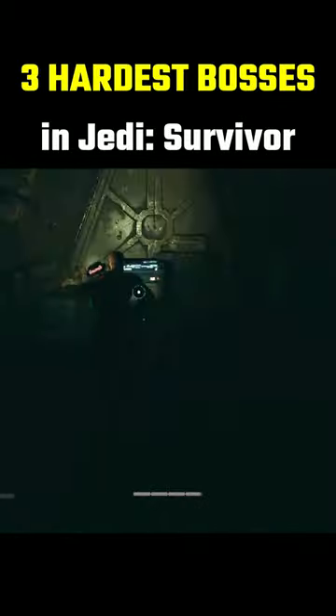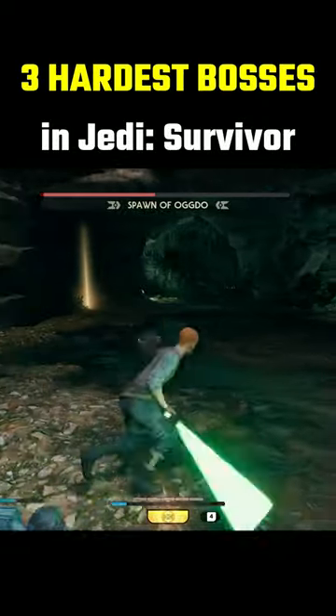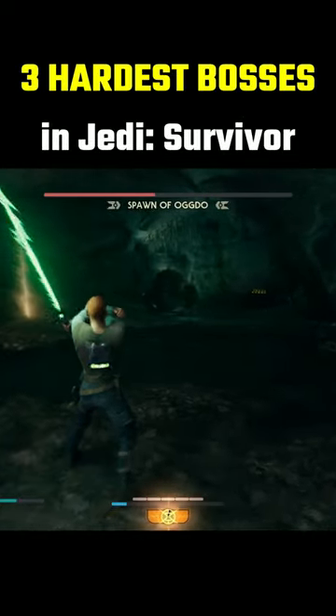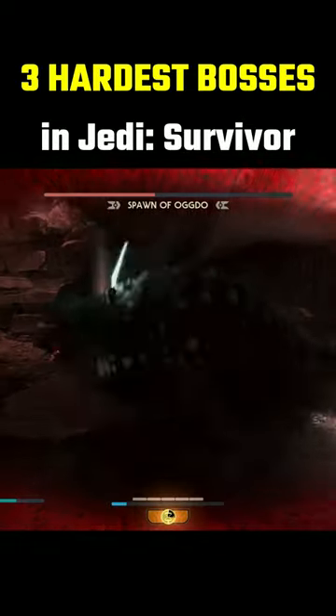These are the three hardest bosses in Jedi Survivor. You probably saw this one coming — Spawn of Ogdo is first up. You can encounter this at Fort Carlin by falling into a pit. It's a beefed up version of the frog from the last game, and it can instantly end you with a swift tongue attack.